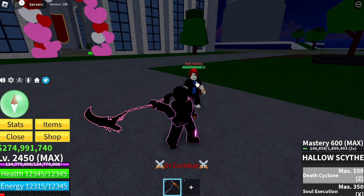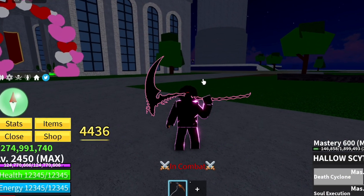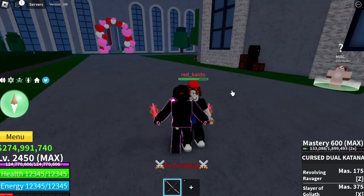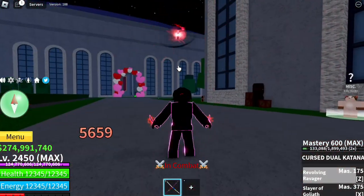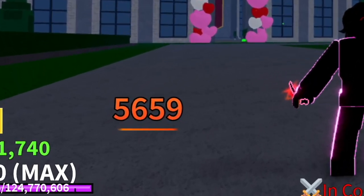Our rank two Z skill, we have the Hollow Sight with a damage of 4,436. And our rank one damage for Z skill, we have the CDK with a total of 5,659 damage.